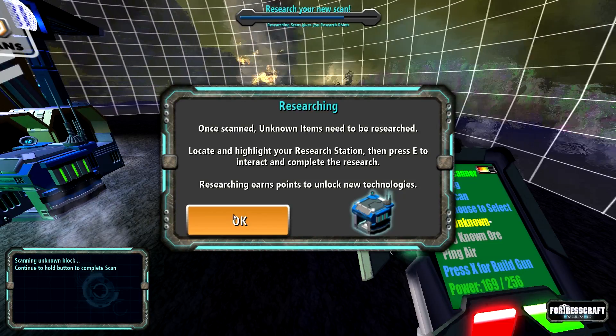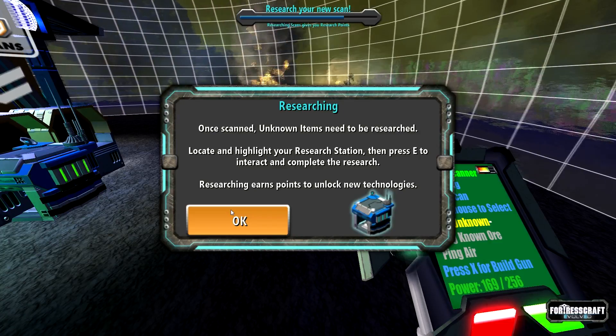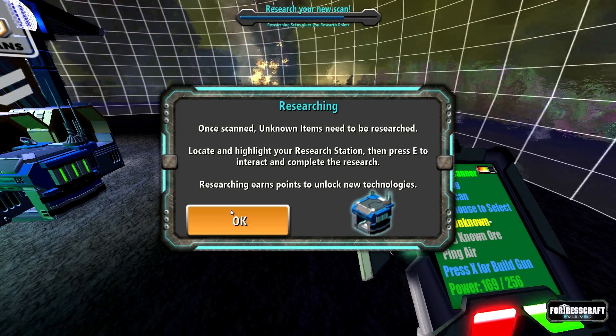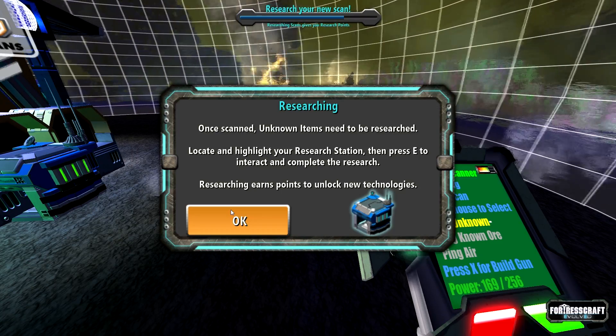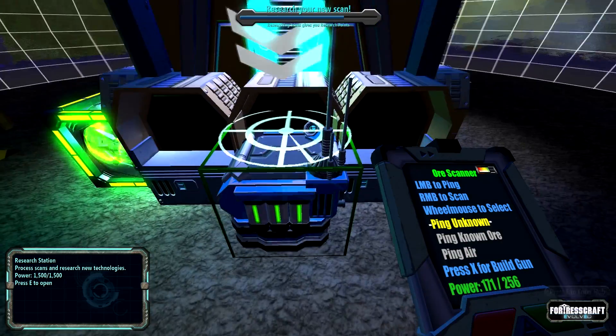Once scanned, unknown items need to be researched. Locate and highlight your research station, then press E to interact and complete the research. Researching earns points to unlock new technologies. So this is the research station.